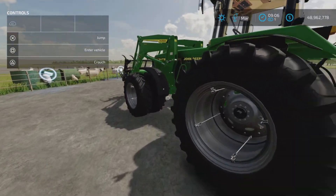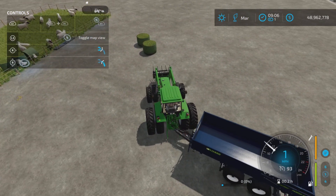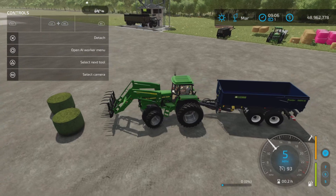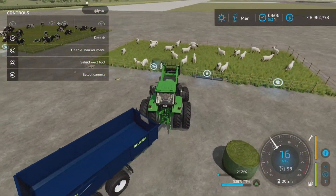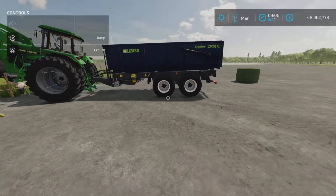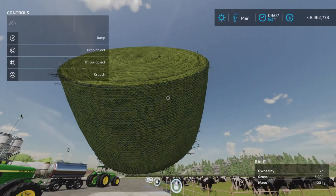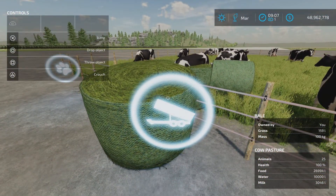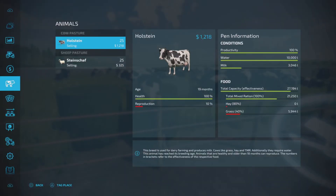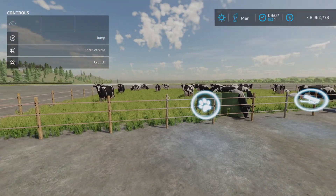Next, let's look at where food goes in for the cows. They take grass — I wanted to check if they take grass bales. Yes, indeed, grass bales work: food goes in here as TMR, grass, or hay. As you can see, the food level is now up a little bit more.